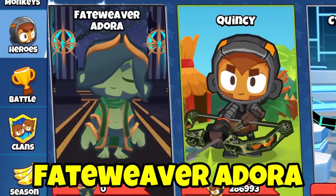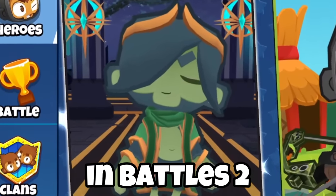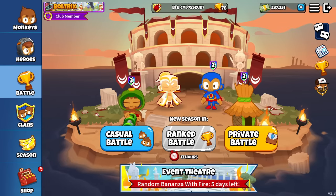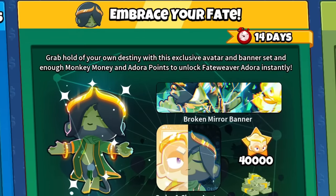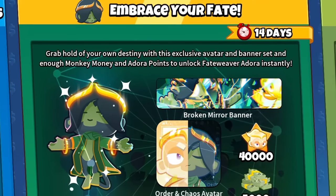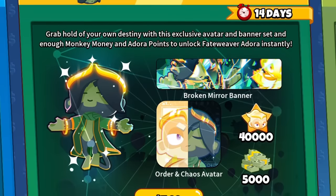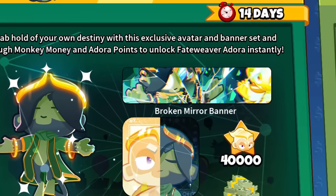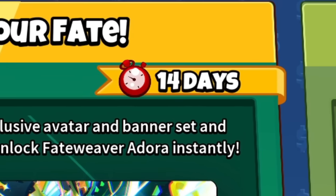Guys, this is not a drill. Fate Weaver Adora is finally out for everyone in Battles 2. Notice how I don't have enough Adora XP to unlock her, but there's actually a way to get past this. Go down to the shop and embrace your fate — grab hold of your own destiny with this exclusive avatar and banner set, and enough monkey money and Adora points to unlock Fate Weaver Adora instantly. This is only available for the next 14 days, so make sure you buy it quick before it goes away.